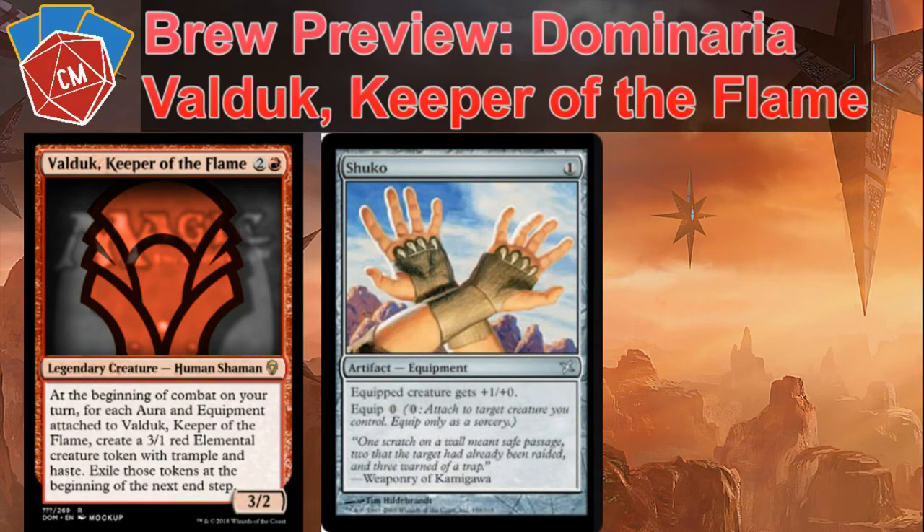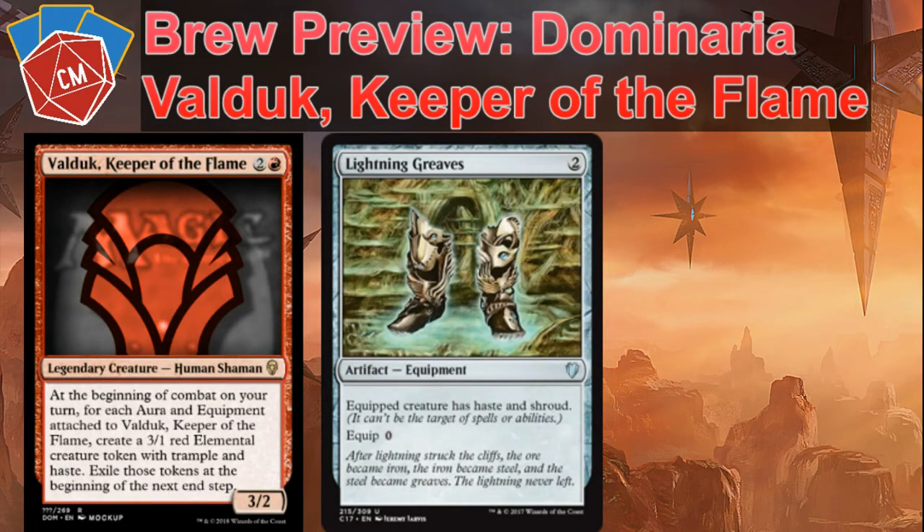Kind of a magic Christmas land scenario here: we have Shuko, one cost, zero equip — creature gets plus one/plus zero. The idea: turn one, play Shuko. Next, Lightning Greaves — two cost, zero equip. Turn two, play Lightning Greaves. Then turn three, drop Valduk and pay zero to equip both of them. Now he's got haste, plus one/plus zero, and shroud. You go to turn three combat swinging Valduk for four, plus two 3/1 elementals as well. Like I said, magic Christmas land, but really, really nuts. There are some other cheap artifacts and equipments I'd definitely recommend looking to play as well.